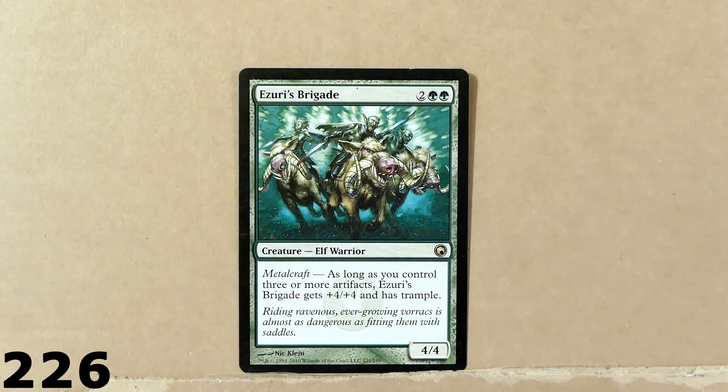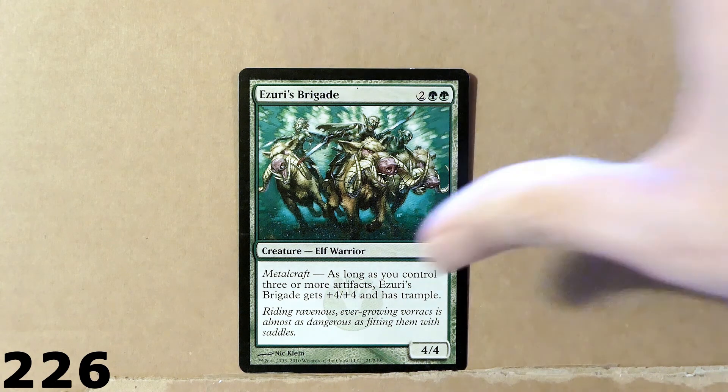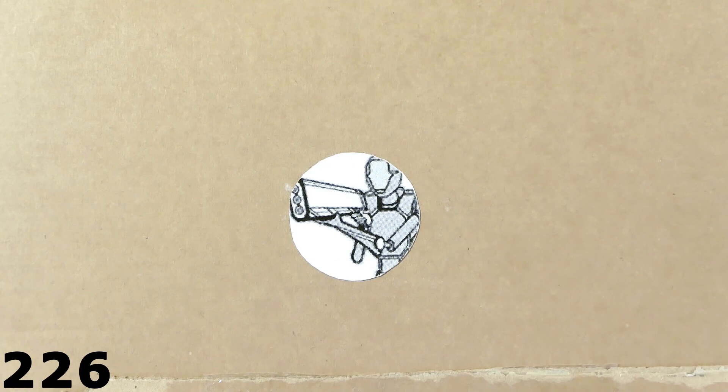Here we've got Ezuri's Brigade. A creature for 4 mana with 4 power, 4 toughness. And every creature gets plus 4, plus 4 and has Trample as long as you control 3 or more artifacts. A little bit of synergy there — artifacts and artifact creatures.